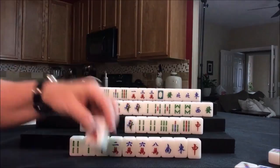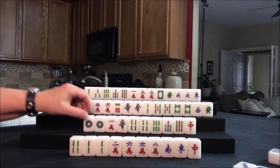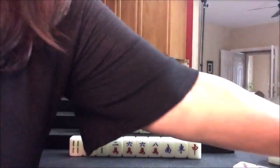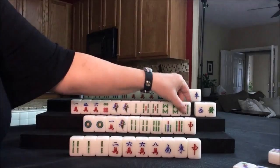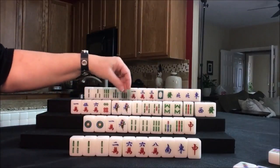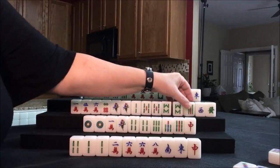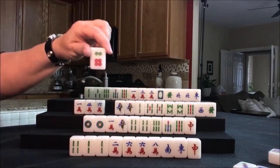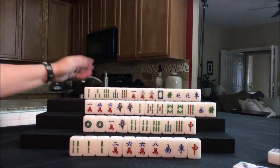Draw for west — they got a four flower and then nine bam. That is a good tile for them. They have a potential chow or potential pung, potential pung, potential pung. These could be broken out to chows, but a pung hand is a higher value. So let's see what happens — we don't have to choose yet. Let's discard the six dot. Now draw for north — two dot, we'll discard that.